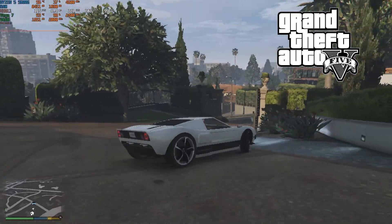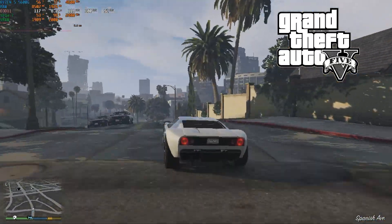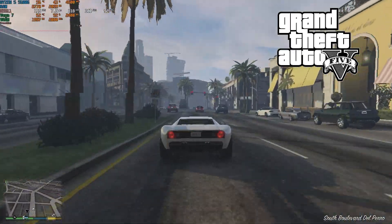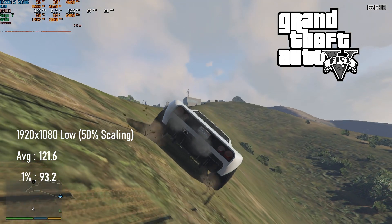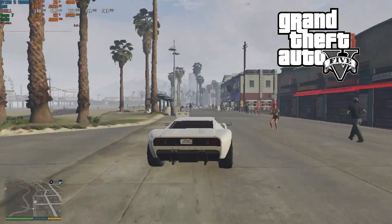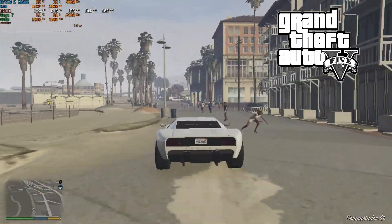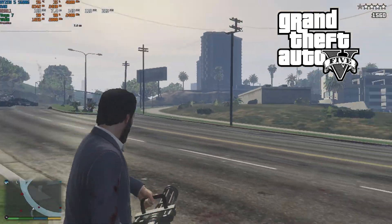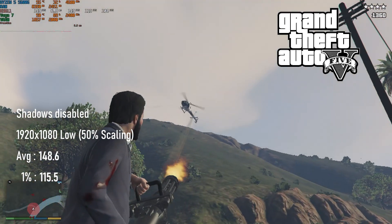If any game is scalable enough to have a chance of reaching a high frame rate on integrated graphics, it's GTA 5. By dropping settings to minimum and resolution scaling to half of 1920x1080, it still looks fine. Maybe you could add the FSR patch to make it look a bit cleaner, though it won't do much for the jagged edges. We're still ever so slightly short of the target at 120fps. Thankfully, dipping into the game's config file and setting shadows to zero completely disables shadows, which has a notable improvement on frame rates. This last-ditch effort actually pushes the counter over the line, with an average FPS of 148.6.